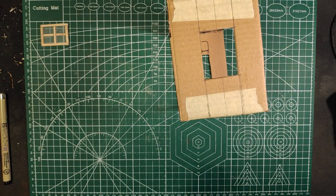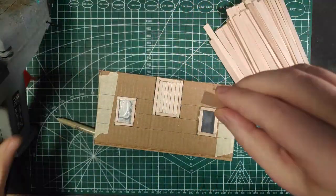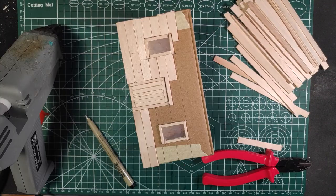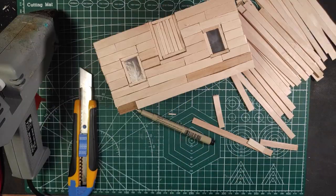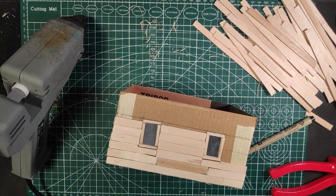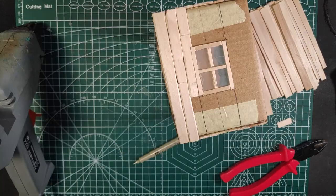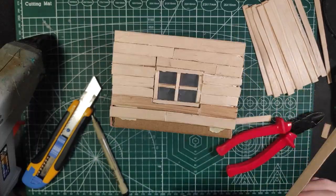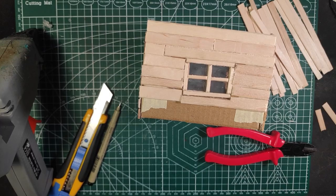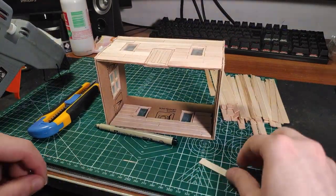The next step is to cover everything with wood and sticks. Try to stagger them a bit so it doesn't look too uniform. Another tip to make the sticks look more natural is to shave a little bit of the edges to make them a bit more round rather than completely straight.